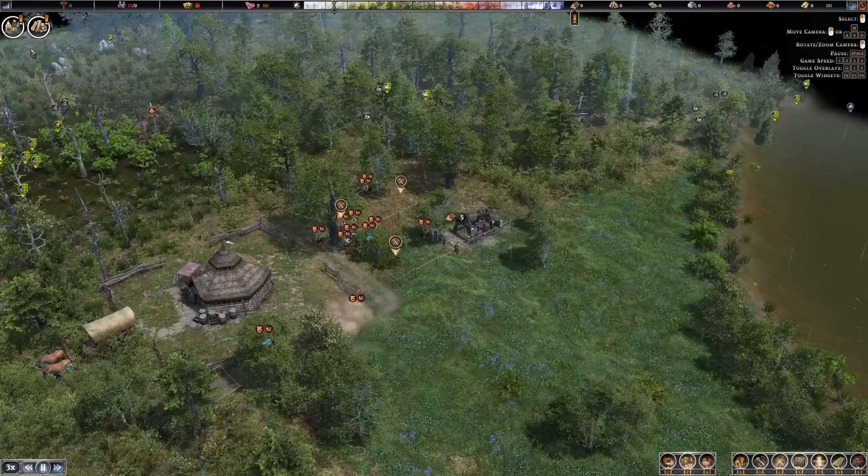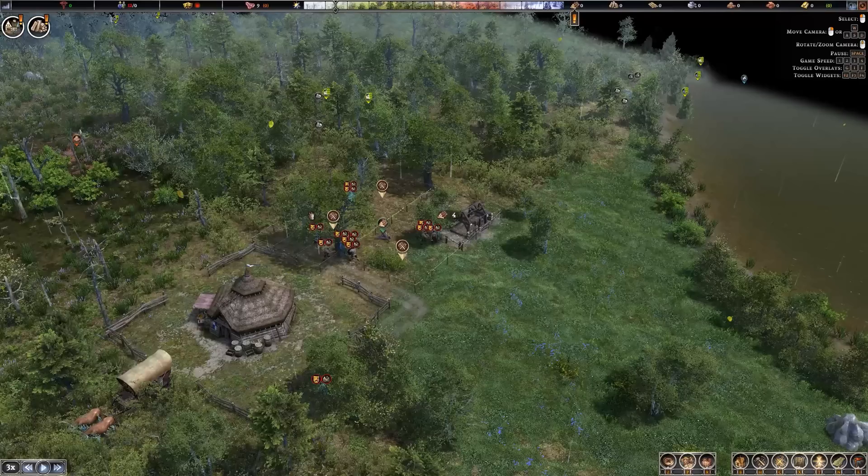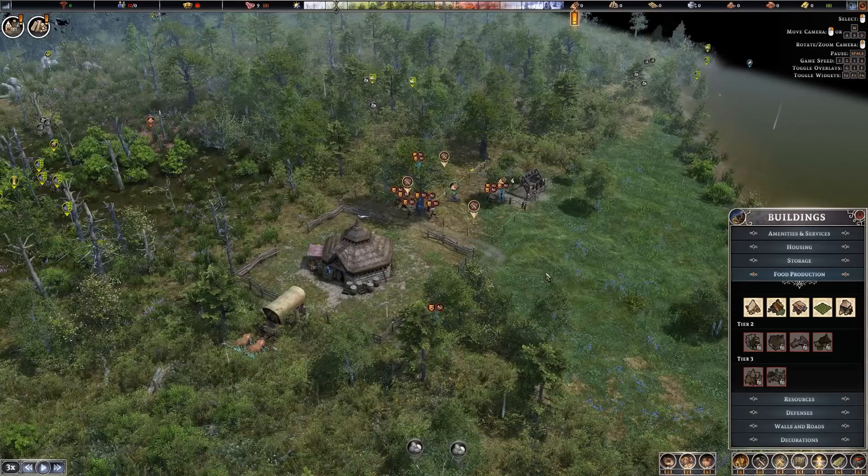The game is giving me a couple of warnings up in the top left. Whoa — that was a lightning strike right there, holy crap. It is giving me some warnings: you don't have enough housing, you don't have enough firewood. Yeah, understood — duly noted, we will fix that as fast as we can.